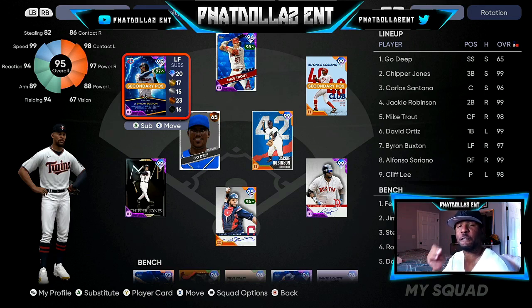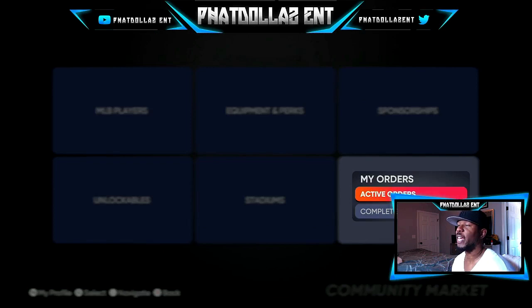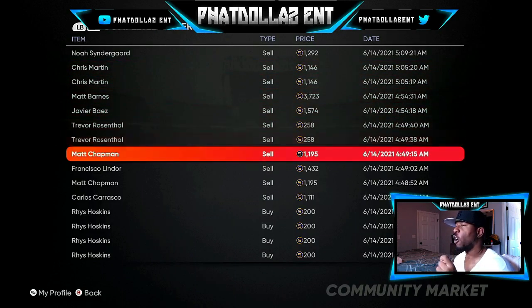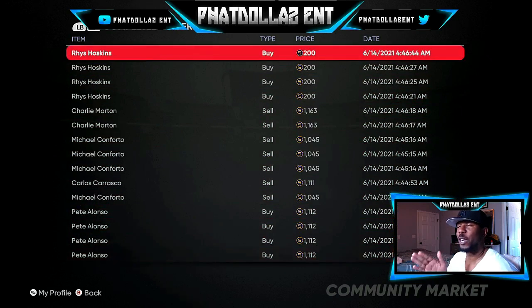Let's go to the marketplace and look at what you need to do as far as making a lot of stubs — being smart, picking up players that are performing in real life and then selling them when they are at their max. I'm going to give you some bonus tips in this video, so lock in and stay for the entire video. First we're going to look at the marketplace and what I was doing last night.